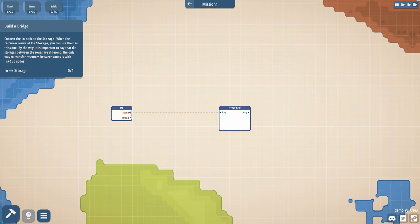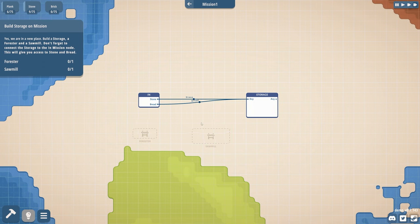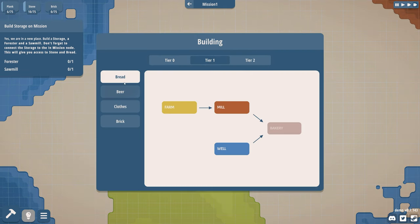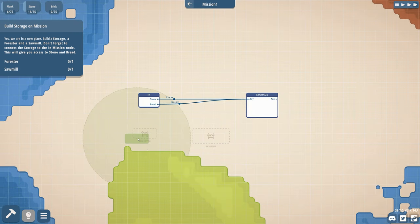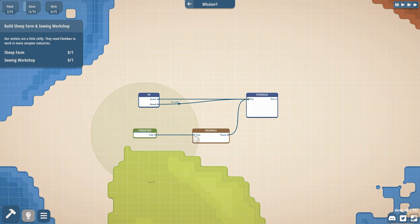Connect the in-node to the storage node. By the way, it's important... Build a storage, a forester, and a sawmill. Don't forget to have storage. Let's just do that. Planks — forester, sawmill. Connect him up. Put him in.